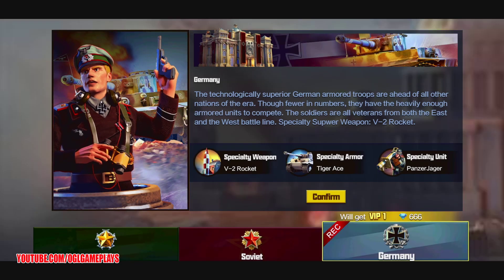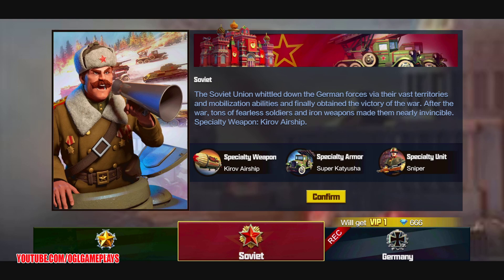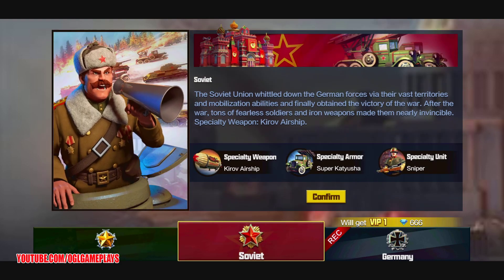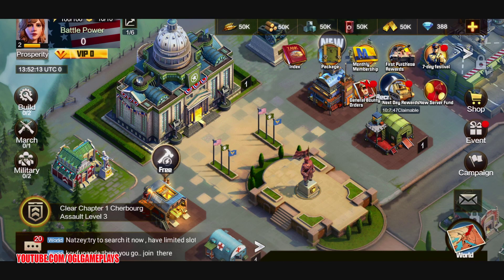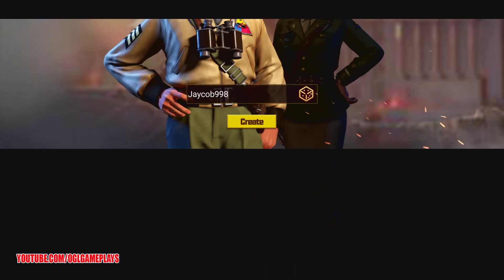What country do you want to start with? Germany: specialty weapon V2 Rocket, specialty armor Tiger, specialty unit Panzer Jaguar. Soviet and USA are also options. I'm going to go with USA — specialty weapon: Tactical Bomber, specialty armor: M4A3 R3 Zeppelin, specialty unit: Marine. Soviets have the Sniper, Super Katyusha, and Kirov airship. Okay, let's go — you can choose male or female commander.